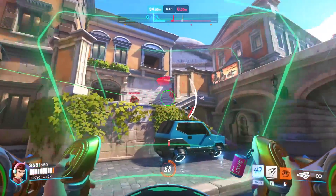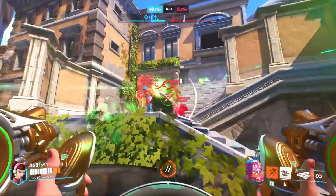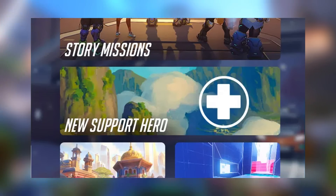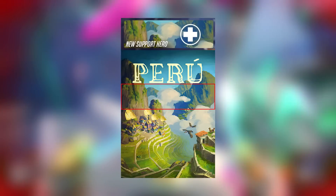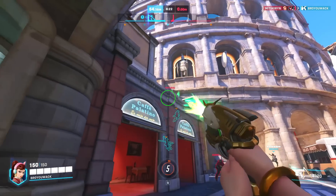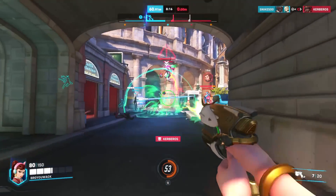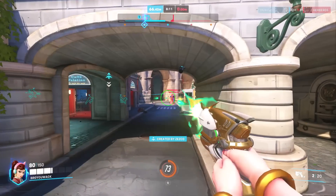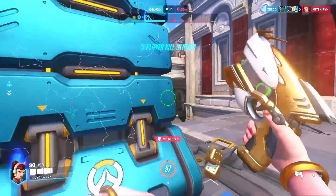First and foremost, we already know the season six hero is going to be a support hero — that was confirmed in the graphic and by Aaron Keller — so the primary weapon and abilities will have some sort of healing aspect. In that same graphic, we see a background of a mountainous range that is the exact same graphic of a Peru poster used for countless years within Overwatch 2. So we know they're going to be a support hero from Peru, and the design could be heavily inspired by the Inca kingdom.